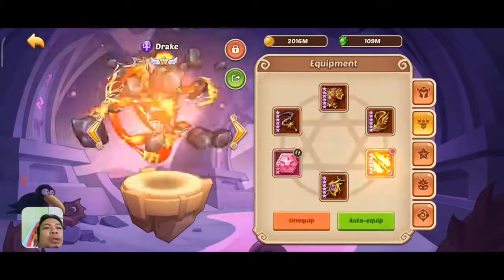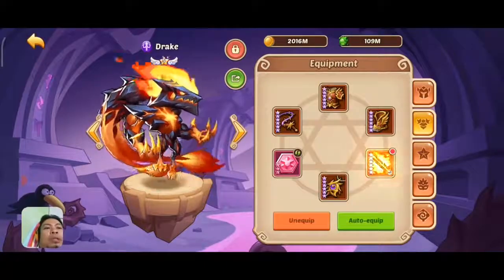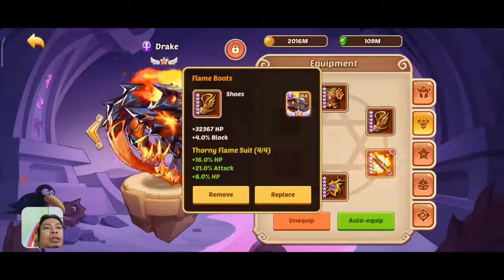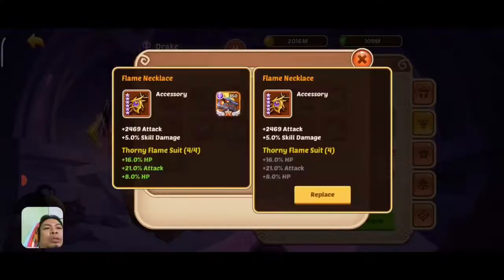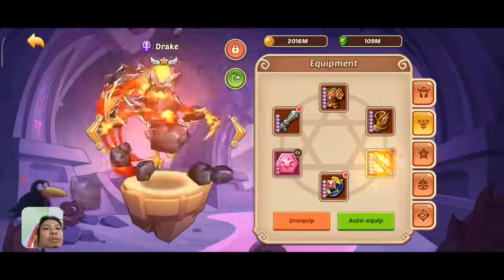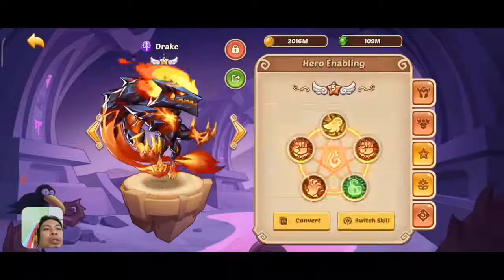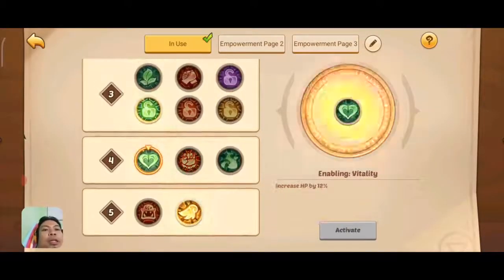We will use a Drake to lower down the defense of the enemy, and the Drake is going to be built tanky. Let me see if I can switch something here — I think we can switch this to another set just for our Drake to be tanky so that he will live.